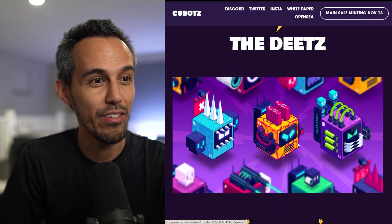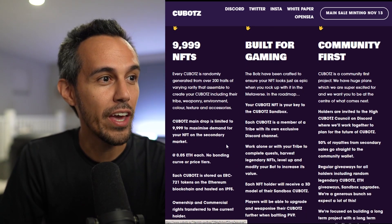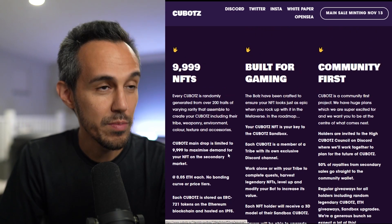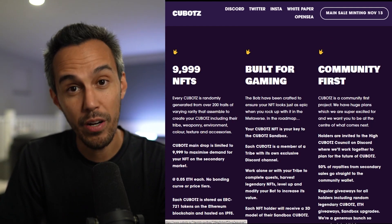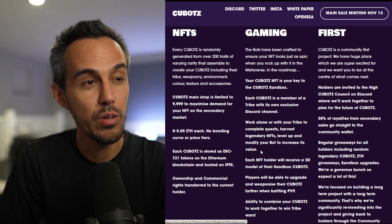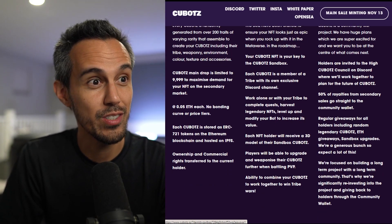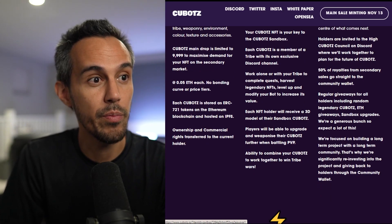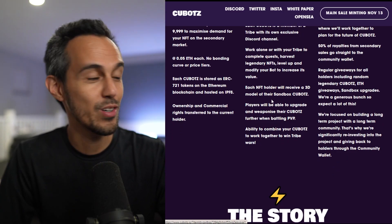Here are the details. The NFTs drop at 9,999 and the price is there. They're built for gaming — the bots have been crafted to look epic in the metaverse. The Kubots NFT is your key to the Kubots Sandbox. Each Kubot is a member of a tribe with its own exclusive Discord channel. You can work alone or with your tribe to complete quests, harvest engine NFTs, level up, and modify your bot. Each NFT holder will receive a 3D model of their Sandbox Kubot.